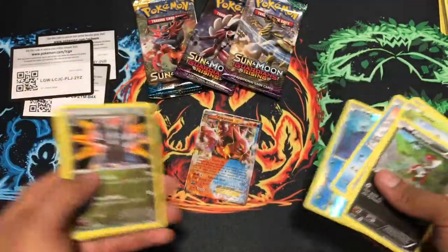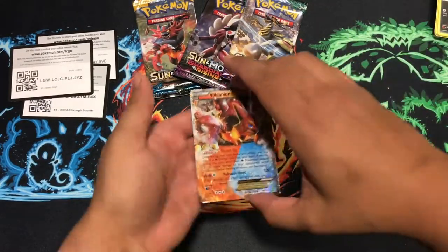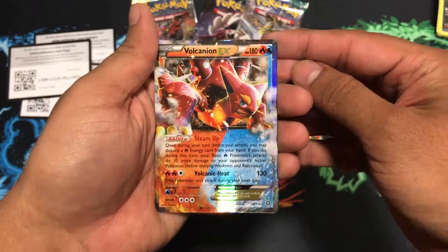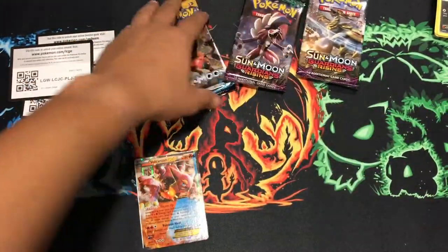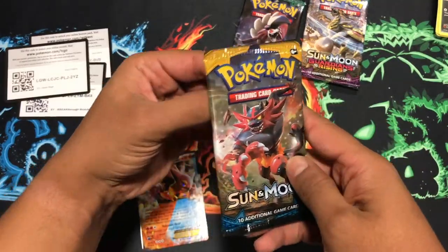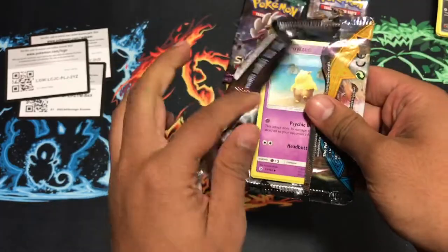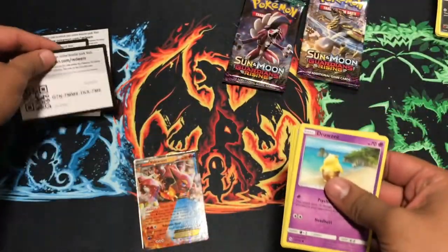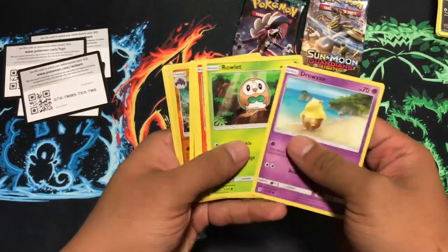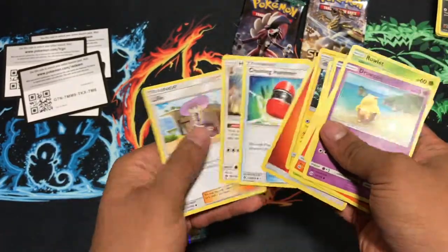Oh, Fennekin EX — nice! Let's get that one — beautiful, beautiful. So cool. At least one pull right now. Hopefully Sun and Moon base — it's beautiful but it's terrible. I hope but I don't pray, because you really don't get good pulls from it.